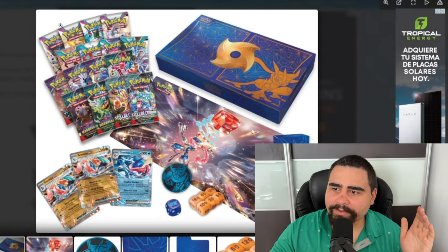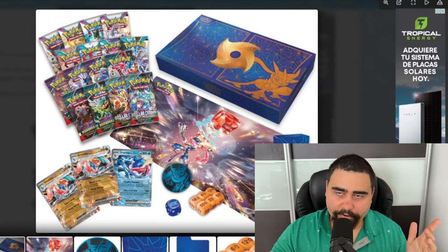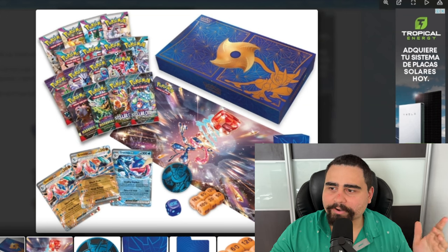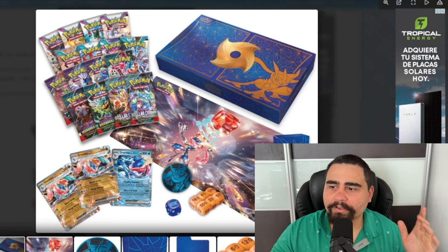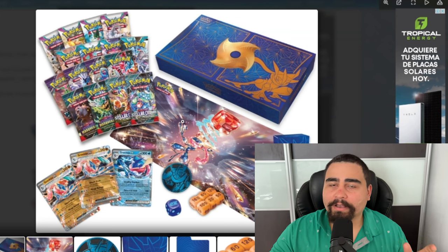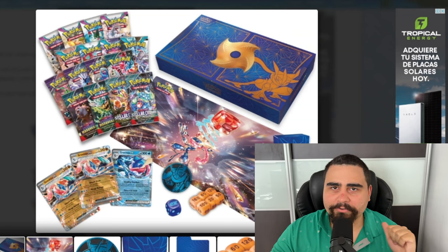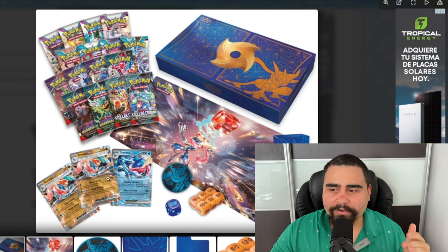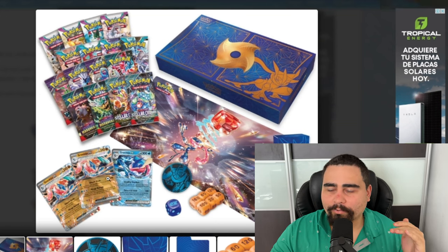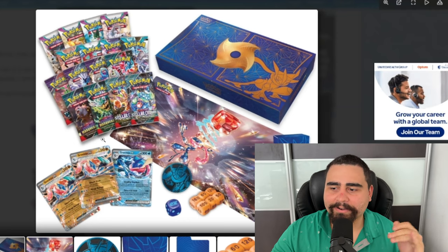Let's look at the Greninja EX UPC, which has the Paldea Evolved packs — four Paradox Rift, three Temporal Forces, three Twilight Masquerade, and two Stellar Crown booster packs. The box looks amazing, the playmat looks pretty nice, I would use it. And the promos — one of the Greninjas is going to be a metal card.